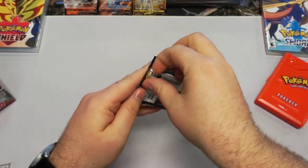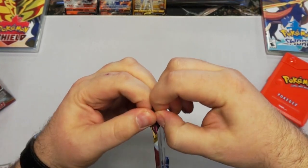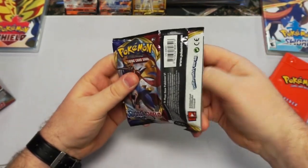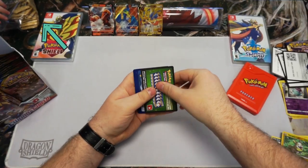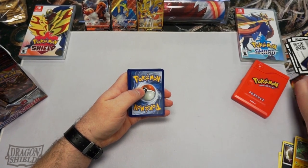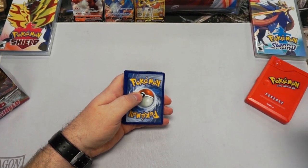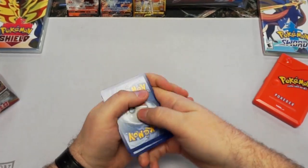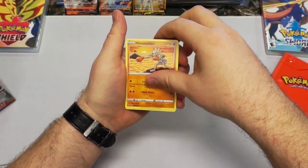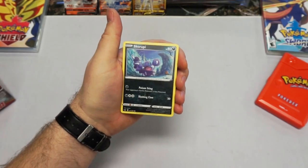We are not even that far into this! Oh my gosh, wow. That's going to be hard to top. We are barely through this box and we already pulled a gold — that is some incredible luck. And a Hitmonchan — I know most people are like, you just pulled a gold, why do I care about Hitmonchan? I like Hitmonchan, okay? Oh yeah, I like the Rockstar version of it. Reverse holo Croagunk — dig it a lot. And a Ninetales, non-holo, but still awesome because Ninetales is awesome.